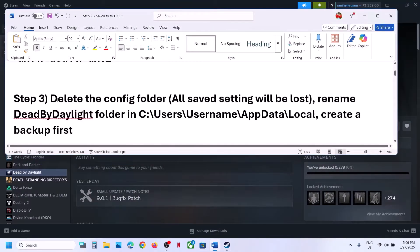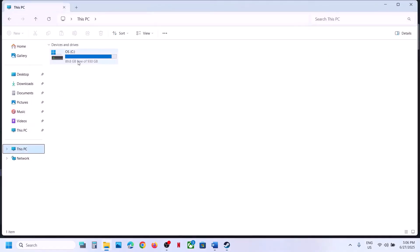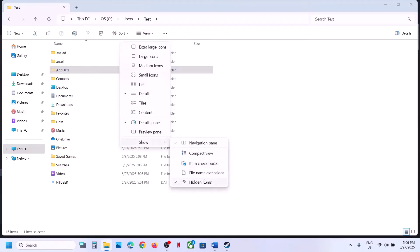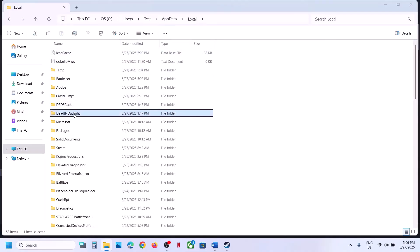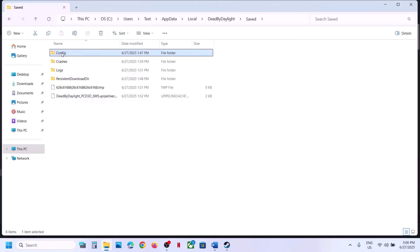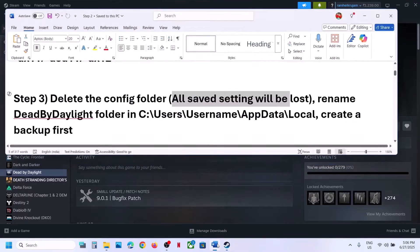The next step is to delete the config folder. When you delete the config folder, all saved settings will be lost. Open File Explorer, go to This PC, open C drive, open the Users folder, open your username folder, open the AppData folder. If you don't see AppData, click on View, select Show, and enable Hidden Items. Open AppData, open the Local folder, find the Dead by Daylight folder, open it, and you'll see the Save folder with the config folder inside. To create a backup, copy this folder and paste it to the desktop. Once you have a backup, right-click and delete the config folder, then launch the game and check.